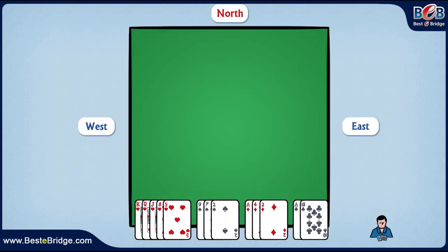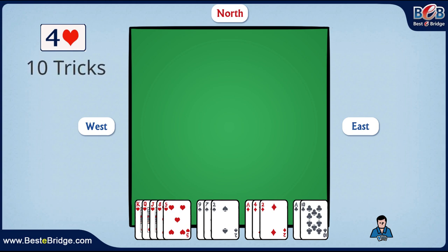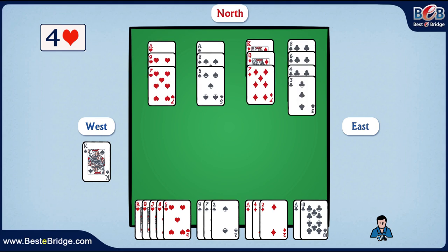We're seated in South. The contract is four hearts, meaning we have to win ten tricks in order to make the contract, or in other words, we cannot lose more than three tricks. West leads with the king of spades, and our dummy displays his hand.